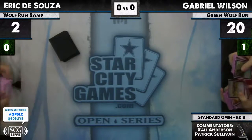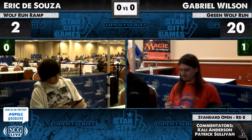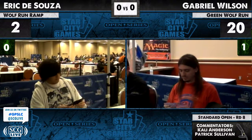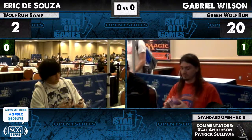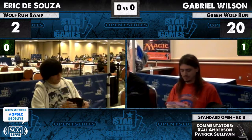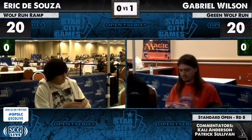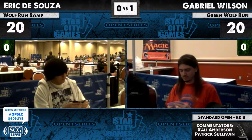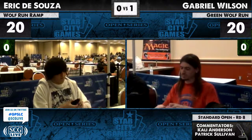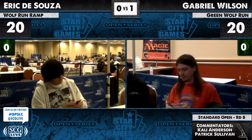So we're going to the sideboard. Wilson has two copies of Act of Aggression, which are excellent here — an opponent taps out for a Primeval Titan or Inferno Titan, you just steal it. Even stealing a Primeval Titan can pump a Dungrove Elder. He doesn't really have other action — he has Wurmcoil Engine and Batterskull, none of which he wants since Eric's deck is too fast. He'll likely cut his two Batterskulls, since he has to be the fast deck here.